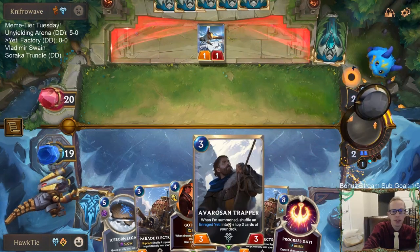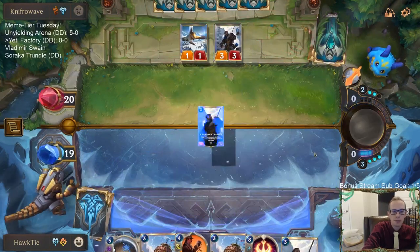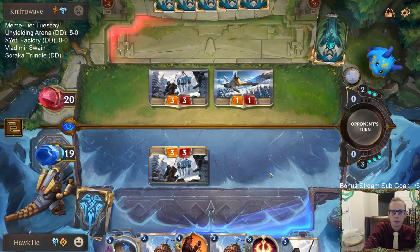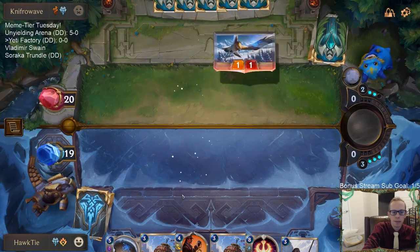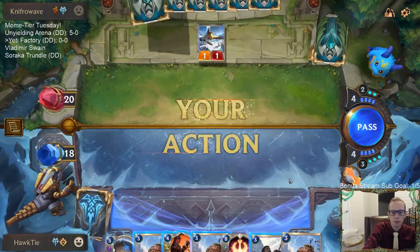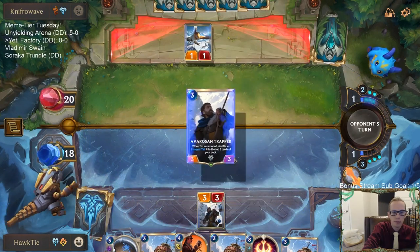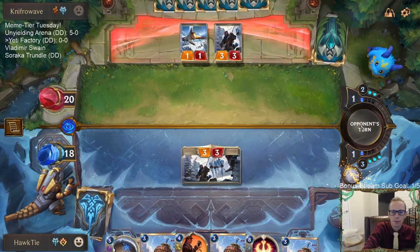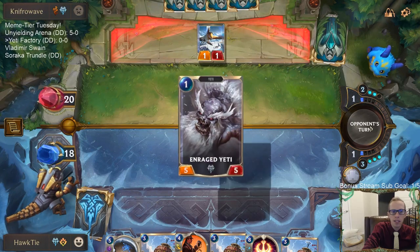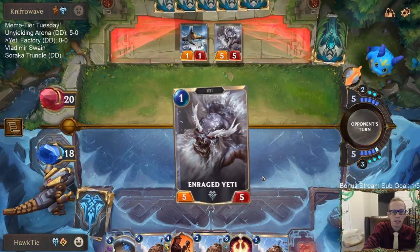We're definitely leading with Trapper — get the Enraged Yeti as fast as possible. We'll take another Trapper, block here, and trade to make it easier for Parade Electro Rig to get through. We get another yeti — this is going to be a battle of the yetis. They drew their yeti too; wish we'd drawn ours because we would have had Electro Rig plus Yeti. We drew one now.